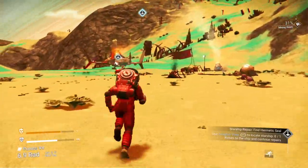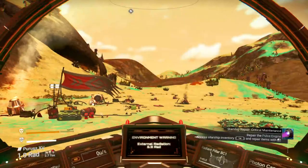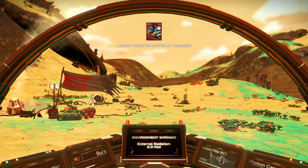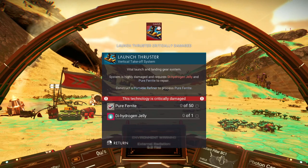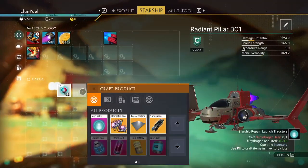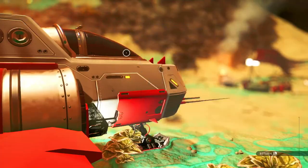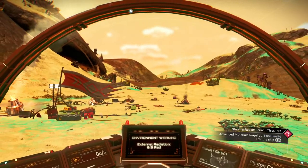Here we are, back to our ship. Let's climb back in and see if we can't repair this. We have our hermetic seal — let's go ahead and get it. That takes care of that. We have to take care of the launch thrusters — we need a dihydrogen jelly, which is why we're gathering those blue crystals, and we need pure ferrite. We can craft the dihydrogen jelly from the crystals we've got. Now we can insert it. We still need pure ferrite — it's telling us to exit the ship.